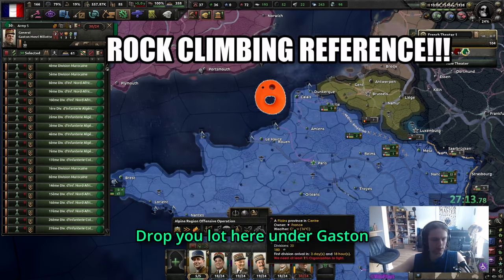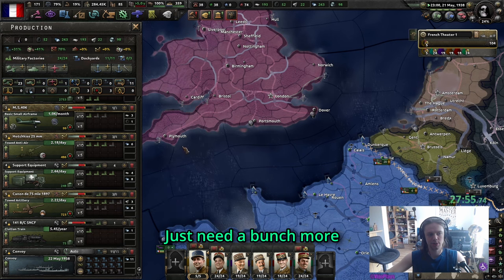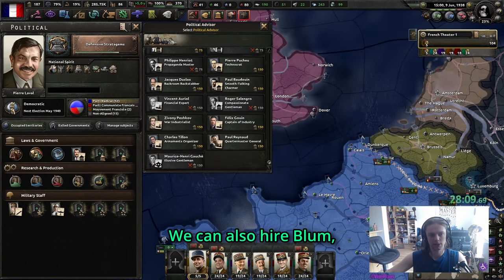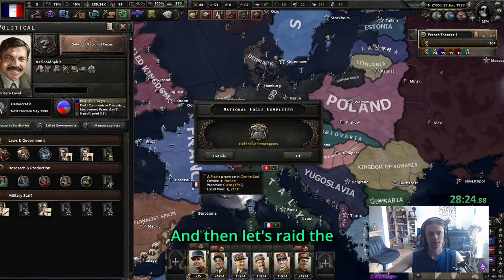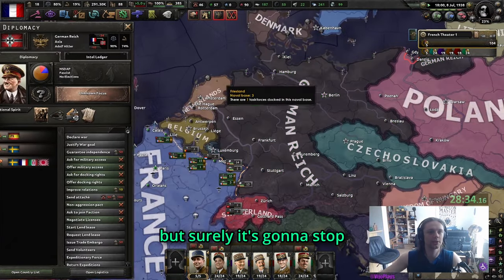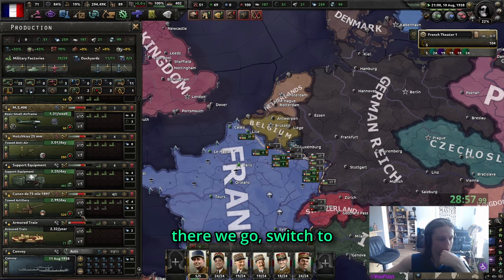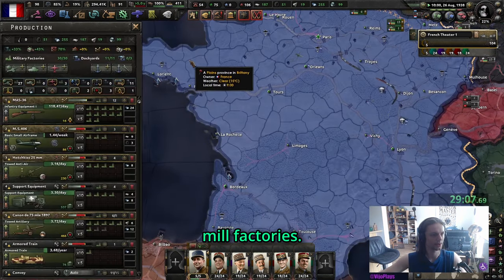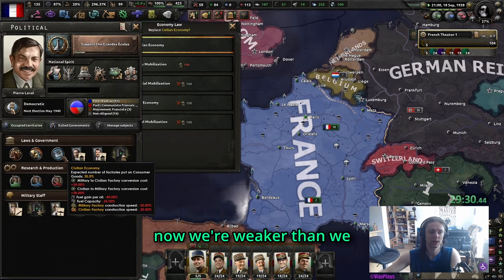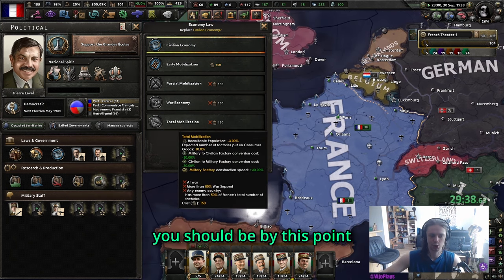Pump out five billion of those. We can produce a bunch - just need more AT, and let's get the engineers too. We can also hire Blum, the radical guy, and raid the communists once again. World War 2 is going to kick off - well, the Czechs are going to die. After getting this inland train, switch to the armored one and keep pumping out military factories. We also didn't get the mobilization event, which is a bit of a bummer.